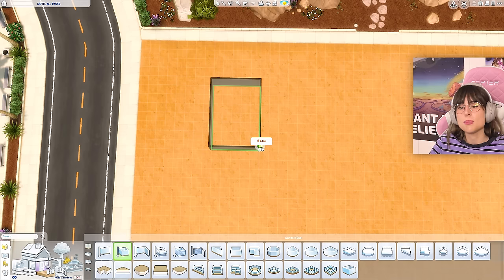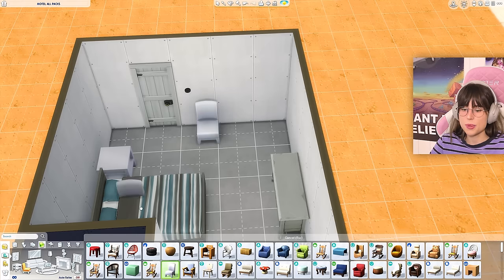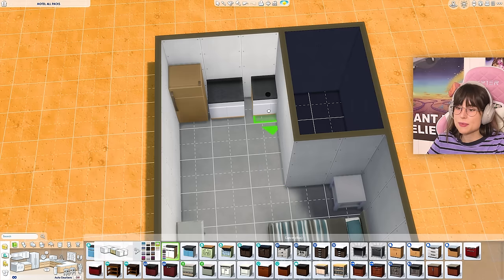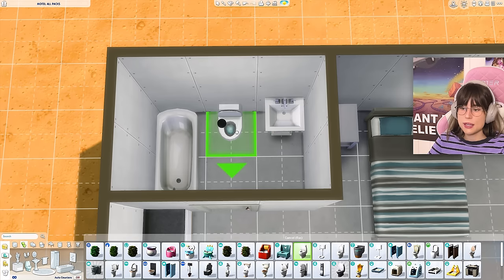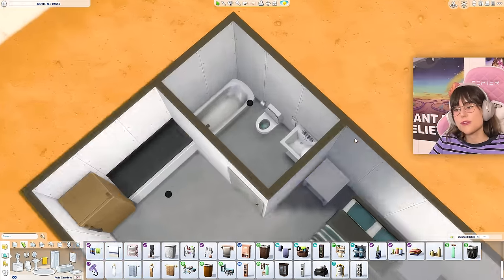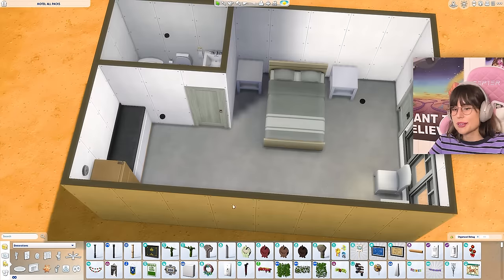Maybe like eight by four? We need a double bed, a bathroom in the corner with a little chair moment, and a window. I'm also adding a little kitchen. In the bathrooms they're all gonna get a bathtub or shower, a sink, a toilet, a towel, and a toilet roll — no matter what pack. They're also all getting a smoke alarm and a light switch for realism.